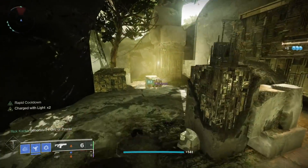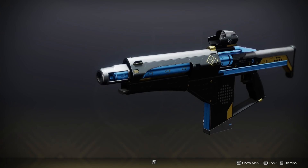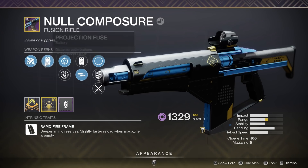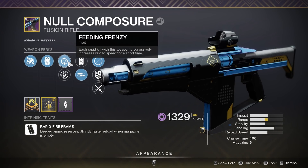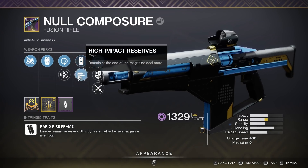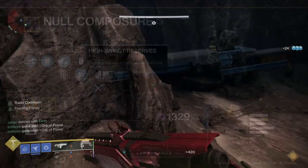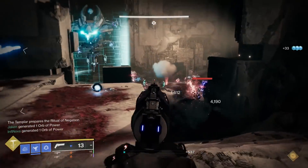So the two top contenders we're looking at today: firstly, the Null Composure. This was a ritual weapon last season and it's got some great perks. Firstly, Feeding Frenzy is always good for faster reloads, it's got Heating Up which is better in PvP, then it's got Reservoir Burst to give a big boost of damage to that first shot of a full magazine and cause enemies to explode, but then it has High Impact Reserves. This is definitely what you want to use if you're doing DPS — it's going to increase the damage of the rounds near the end of the magazine, and the last two rounds are going to deal about 25% more damage.